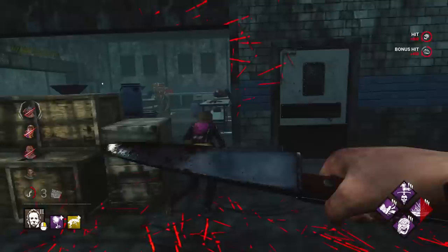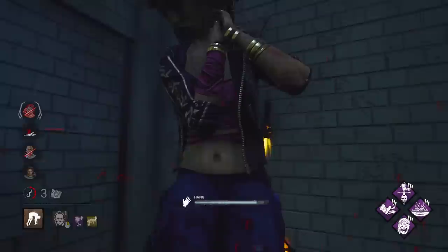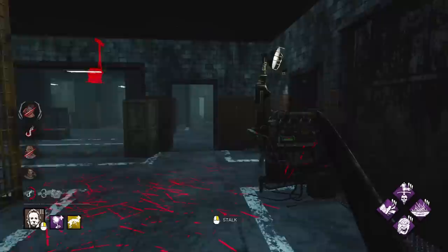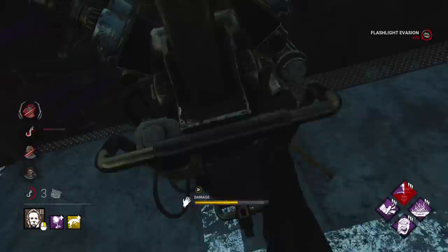I'm going to farm all these hits now and get them back to injured. I'll take this pallet as well. Brutal Strength — you are dead, nowhere to go. That was risky — didn't see where she went. They might even finish that middle gen because the hooks were so far away. I just got stunned, so that triggered Hubris on someone.